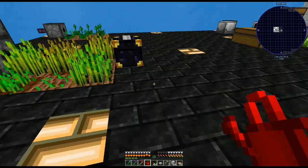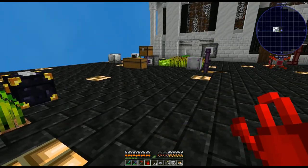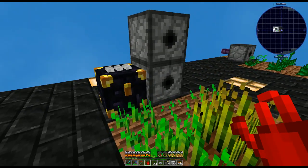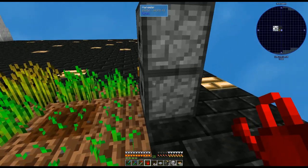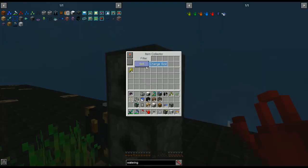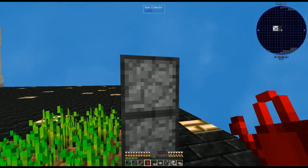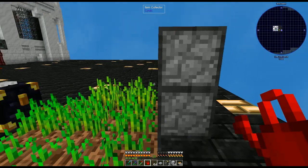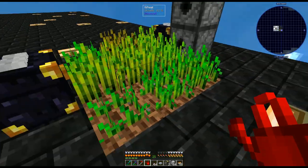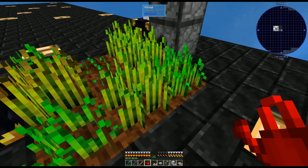To get some automated farms going — obviously with SkyFactory 4 you're going to have your bonsai trees going, you should already be past that point. Now we're going to automate our farms. This first one we're going to use a lot is from Cyclic — the harvester. On top I have the item collector, because it will pick up stuff in whatever area you select. The harvester automatically puts stuff it collects inside it, but the item collector is useful if you're doing a different kind of crop. The harvester just right-clicks to harvest. Here we have wheat, and it's growing pretty fast because I have the crystal growth underneath it and a supremium watering can.